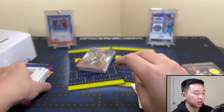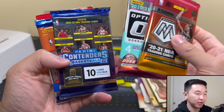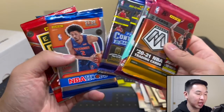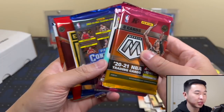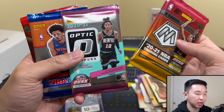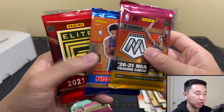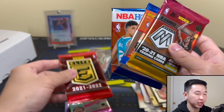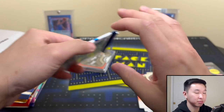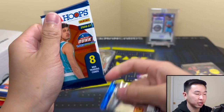There's our mosaic — whoever makes these packs, great job. Ja, Cade, LaMelo — great job, lots of Ja action. Contenders is going last. Optic is up here — nice, very nice. I like what I'm seeing. Let's do this starting with the LaMelo year.